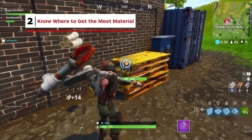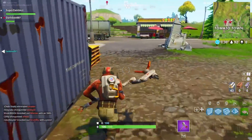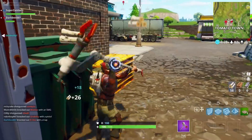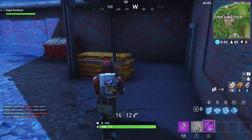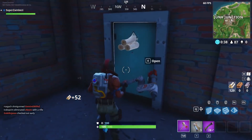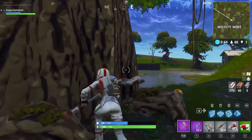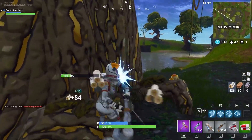You can level an entire house to get a ton of materials, but it may not be the best use of your time. For wood, stick to trees. If you see a wooden pallet, harvest them as they can grant you a ton of wood in a short amount of time. Players should also note that the giant trees at Moisty Mire can provide over a hundred wood.